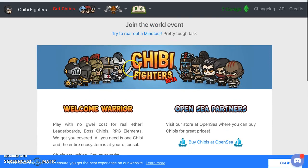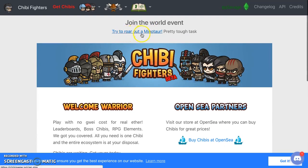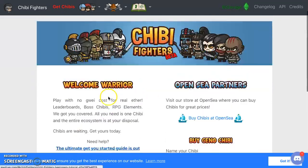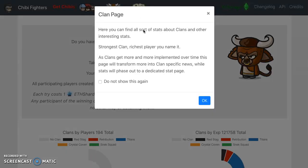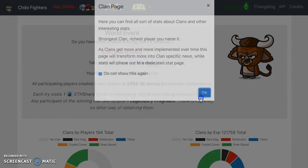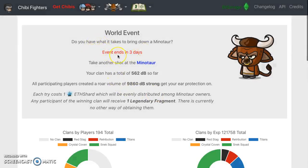Let's go back and look at this - 'Try to out-roar a Minotaur.' Let's try to out-roar this Minotaur. You see strongest clan versus player, fire, all sorts of things. It ends in three days, so you need to get in here right now. If you have a Chibi, come on over - each try costs one ether shard. Any participant of the winning clan will receive one legendary fragment.